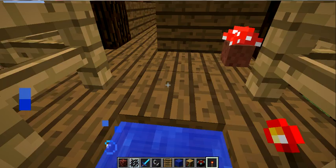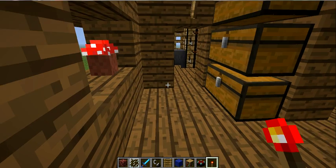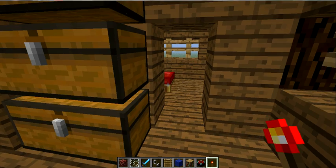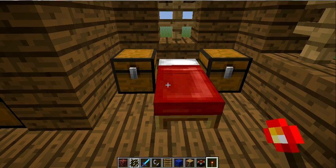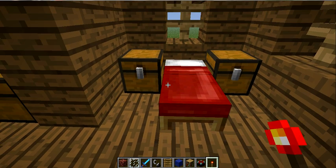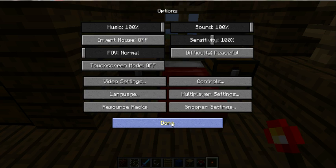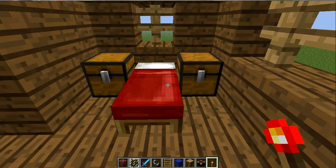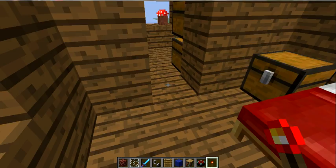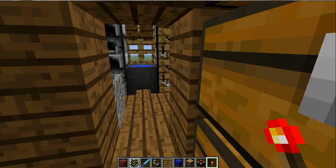So you got the little witch's hut right here — the witches' hut. We got the room. Sorry if it's really laggy, I have to fix something — I think I have fancy graphics on. There we go, it's a little faster. So we got the bed, we got the two chests.